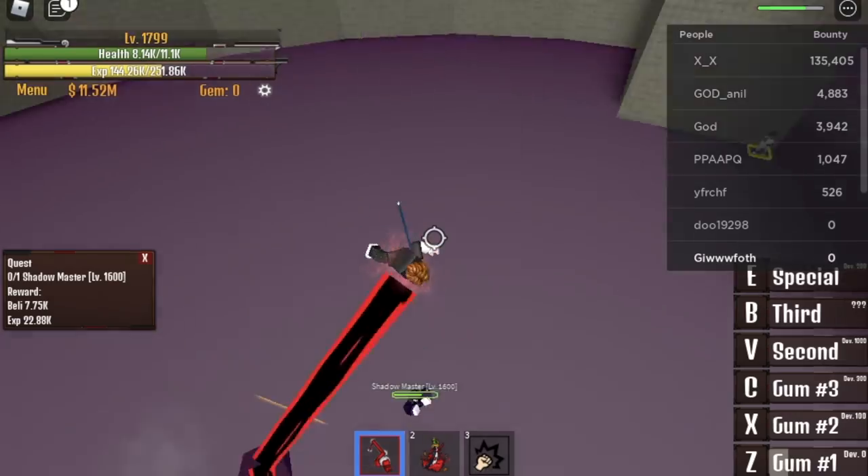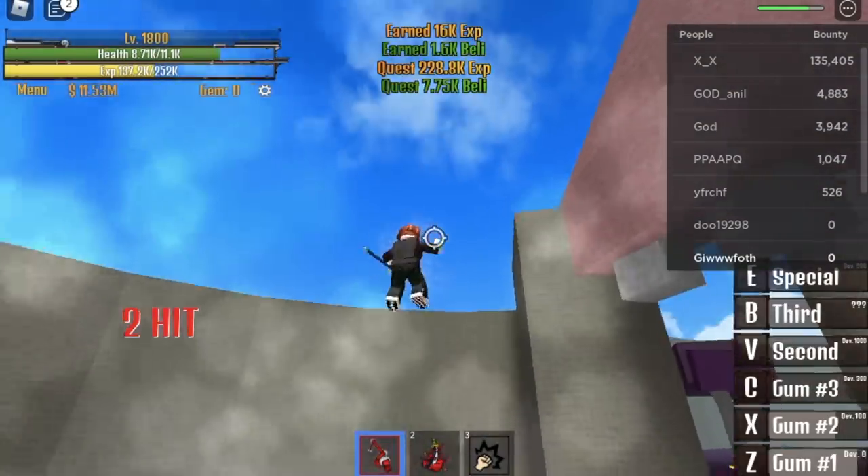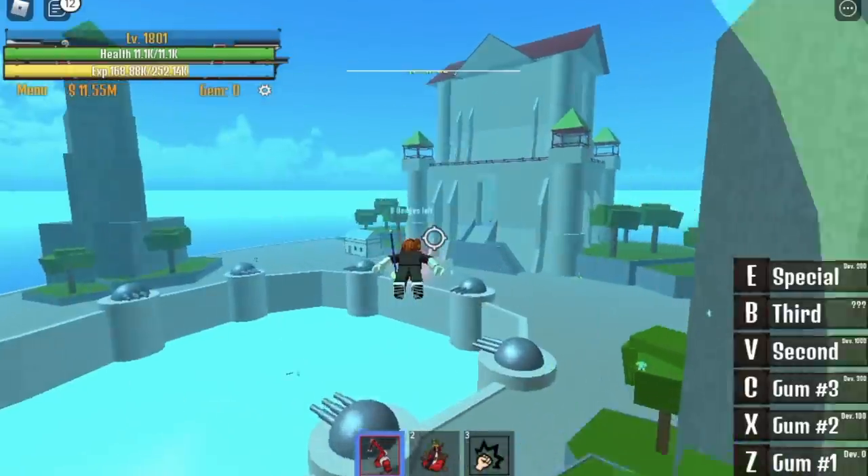If you stay on the ground you will take damage, so keep moving. When you reach level 1,800, you can now go to the War Island and start defeating rare admirals.